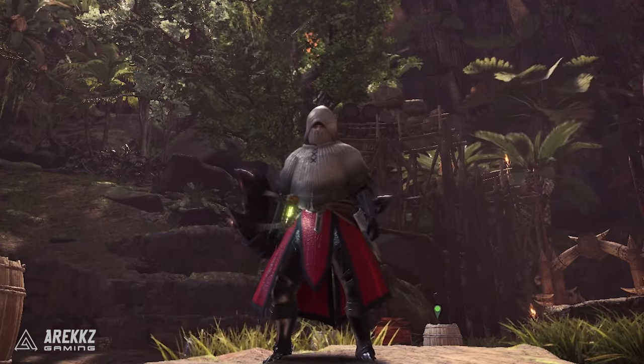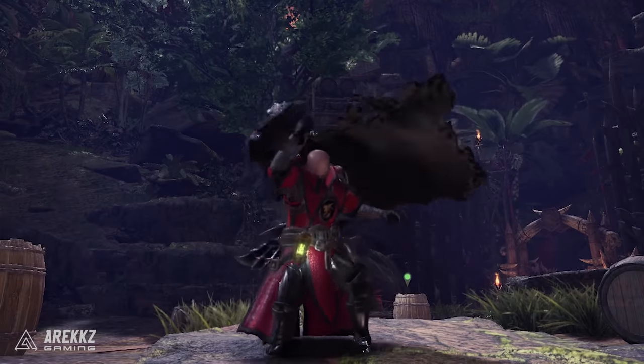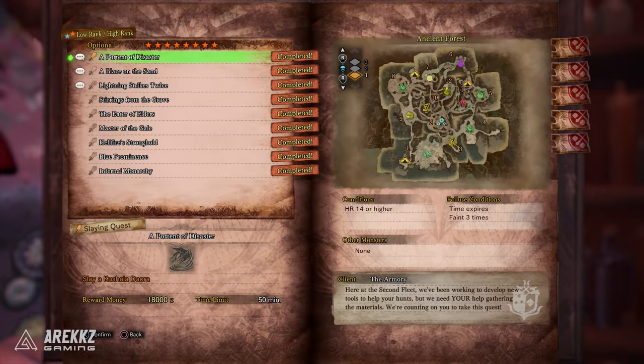Master Rank 5: the quest 'It's the Afterlife for Me' is for the Immunity Mantle upgrade. To unlock the Immunity Mantle, go back to high rank and do the 8-star quest 'A Blaze in the Sand,' which you get by fully researching 15 monsters. The quest 'A Tyrant's Banquet' is for the Apothecary Mantle upgrade; to unlock the Apothecary Mantle, do the 8-star quest 'A Portent of Disaster,' which you get by fully researching 10 monsters — so those two go hand in hand.